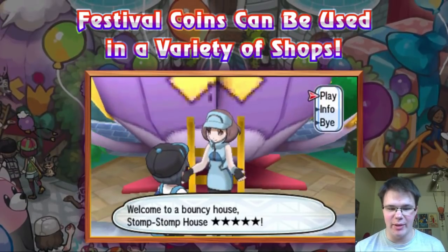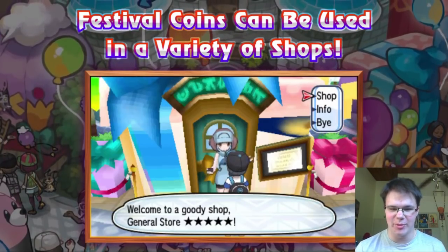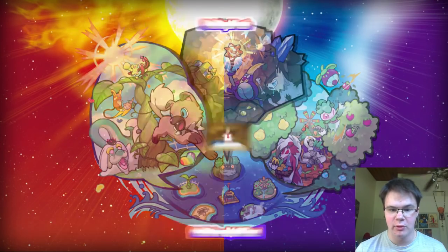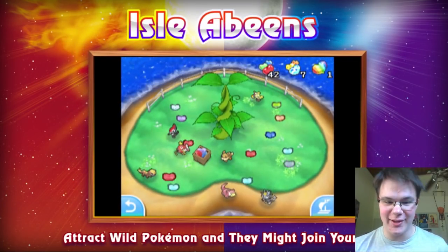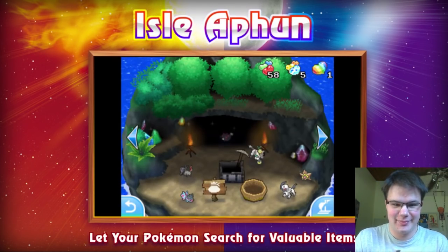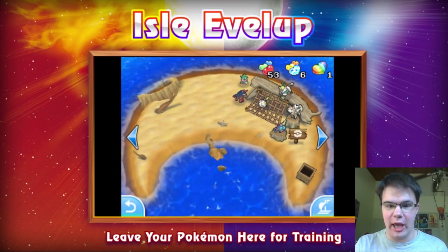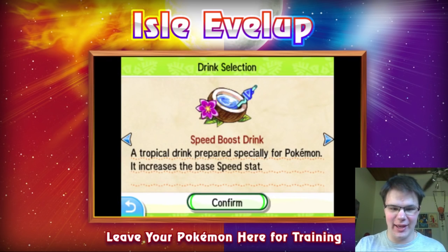Ride Pokemon. Bouncing house? Raise HP? You can raise your Pokemon's stats and get vitamins! Pelago is a paradise for the Pokemon in your PC boxes. So the Pokemon in the PC aren't just taking up dead space! You get wild Pokemon to play with you too. They can search for items and go into all these islands. You can also train them for stats and levels.